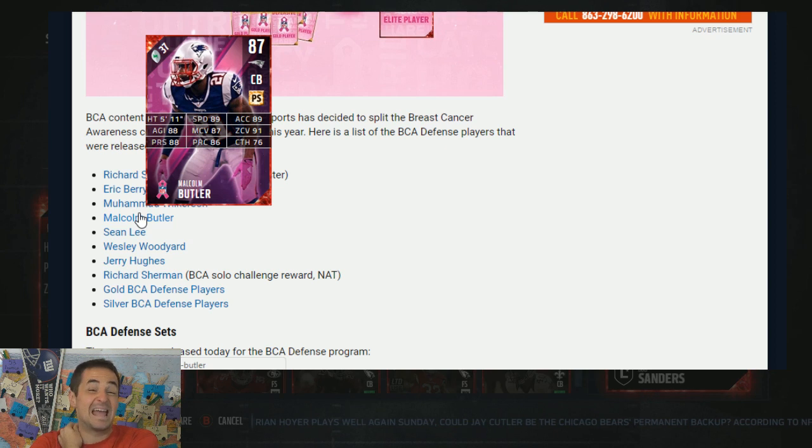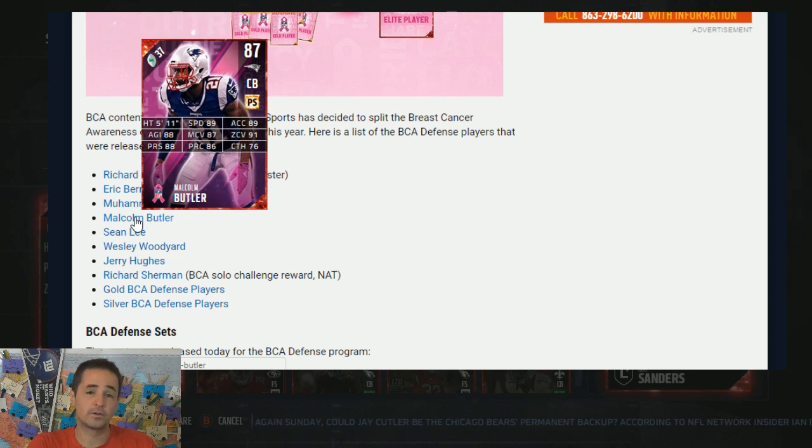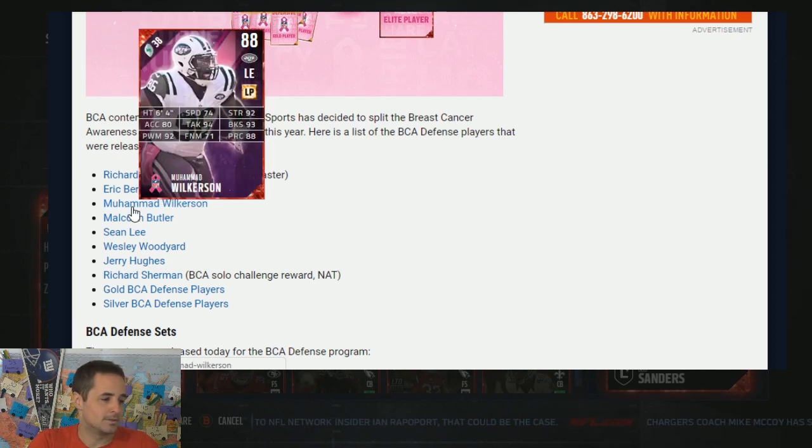Malcolm Butler gets another item up to 89 speed with 91 zone. If Malcolm Butler grabs a team of the week in a week or two or three weeks, this item is trending towards being one of the top corners at the end of the season if he gets a 91, 93 speed. So two more versions of this thing and he's peak. He's super balanced between his speed, his man, and his zone with good press, with good play rec. Once he gets to that 90 level, this is a legitimate item right there.